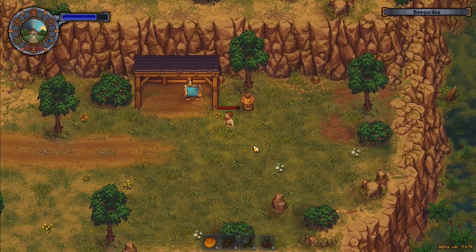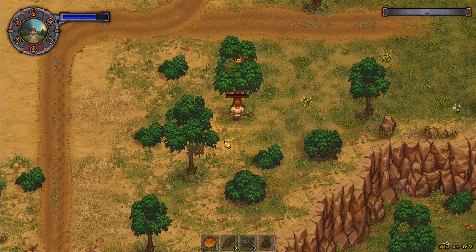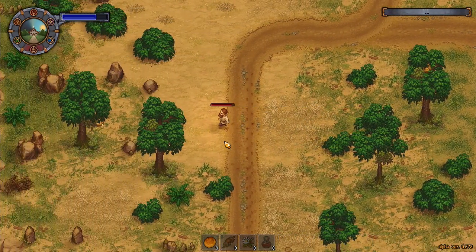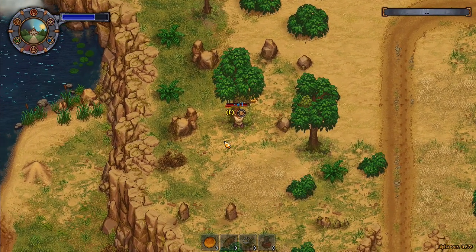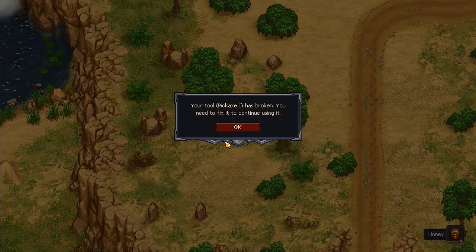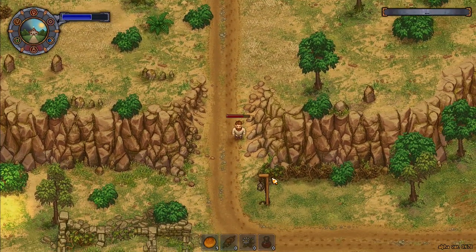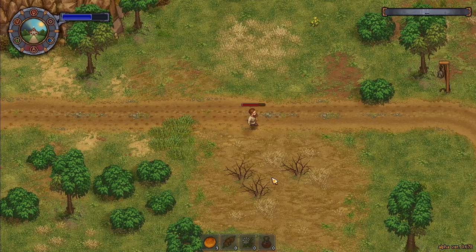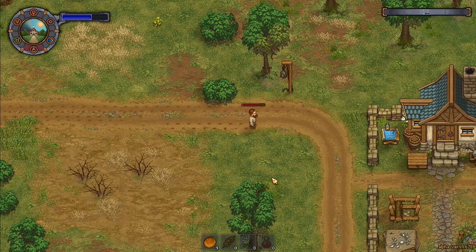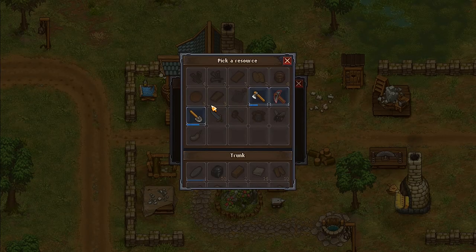I need more bees — tomorrow we'll have to come back and have another go. That one looks like it's dripping with honey, I didn't harvest that one. Let's harvest it. 'Your pickaxe has broken, you need to fix it.' Okay, let's fix the pickaxe. Then crops — we're going to harvest those, and the grapes should be ready to harvest as well.